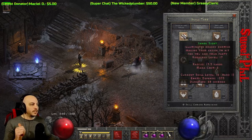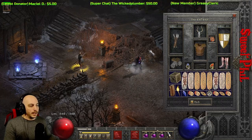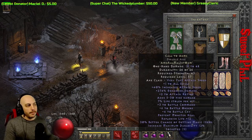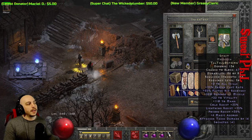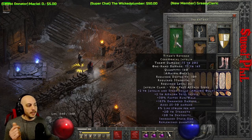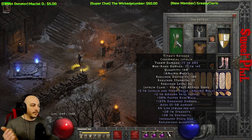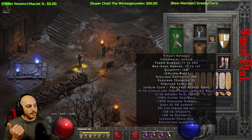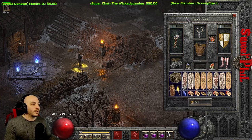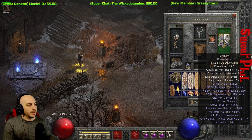I'll explain when we get to the gameplay why I didn't bother getting Pierce to 100% with a Razortail. Now we'll take a look at the gear. I'll start with the offhand first — I've got a Call to Arms and a Spirit shield for the bonus skill points. On the main hand, I went with Titans so you get the faster walk/run on it, which is kind of neat because I don't have an Enigma to teleport. You get the bonus to all Javelin skills and the two to Amazon skills, plus Strength, Dex, and replenish quantity.